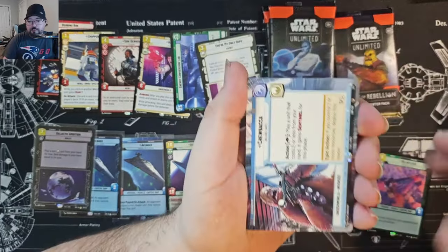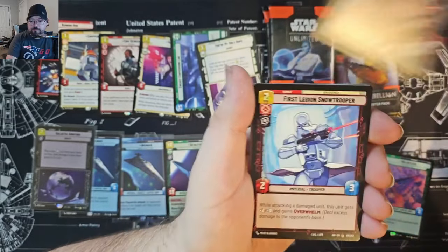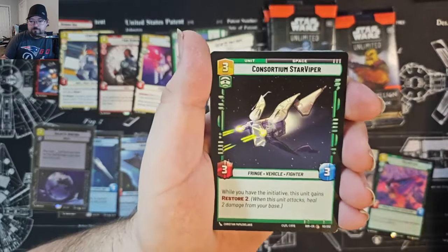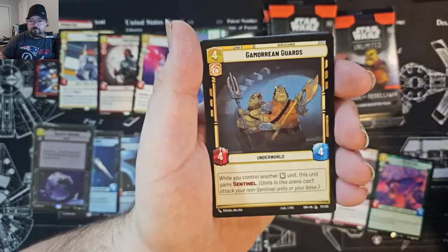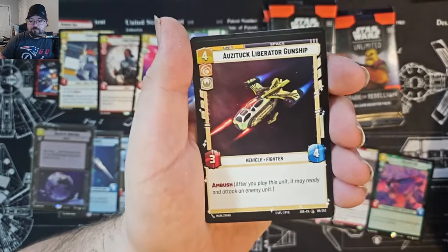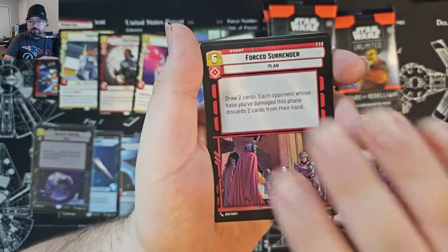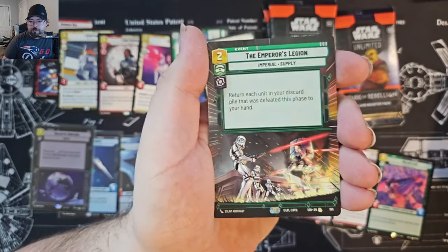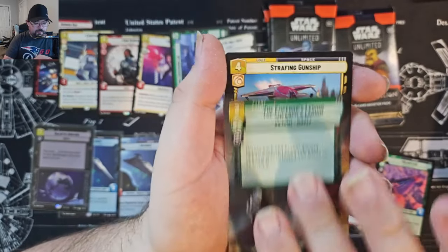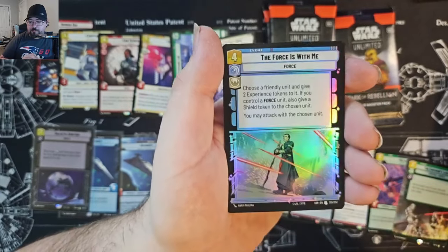Hyperspace Chewbacca. Open Fire Hyperspace, The Emperor's Legion Hyperspace rare, and then Strafing Gunship for the rare in the real rare slot. The Force Is With Me on common foil.